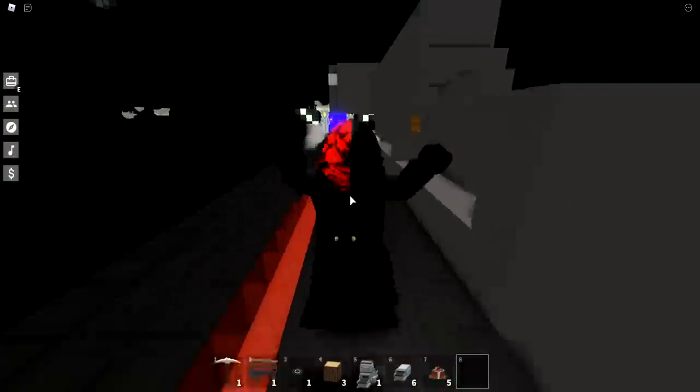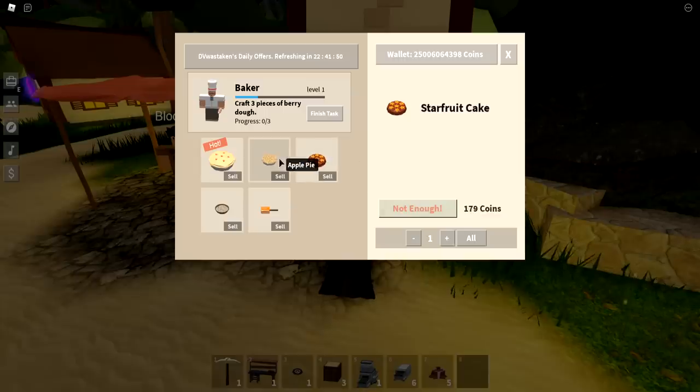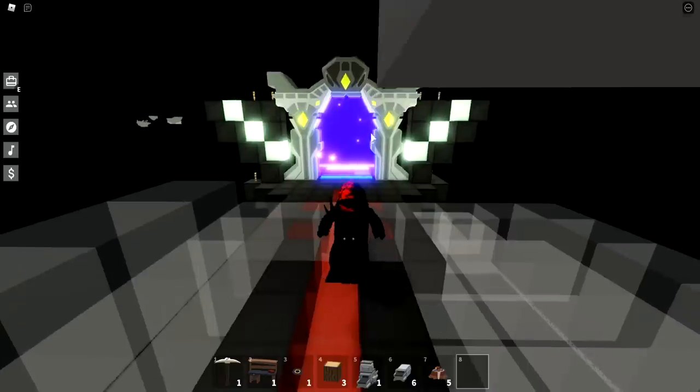You can sell the orange honeycomb for 125 coins - that's not bad. The star fruit cake is still pretty lucrative at 179 a piece, apple pie is still decent, and the best one being the berry pie.